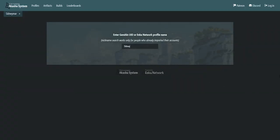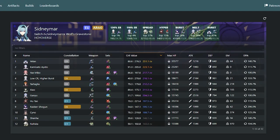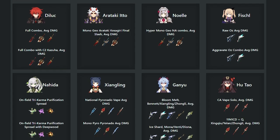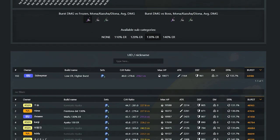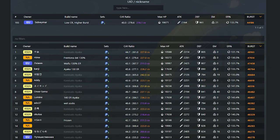You may be wondering how exactly this Ayaka is ranked top 200. There's a website called Akasha System that I'll link below — they're connected to the Genshin API to collect all data like artifacts and characters on players' accounts and rank them by specific criteria. This by no means is an official ranking and it actually means absolutely nothing, but it can be used to determine in what areas your Ayaka can improve.